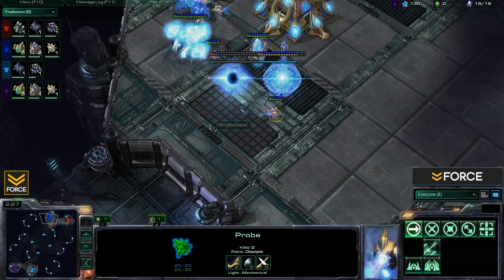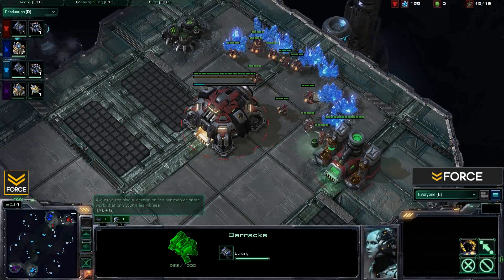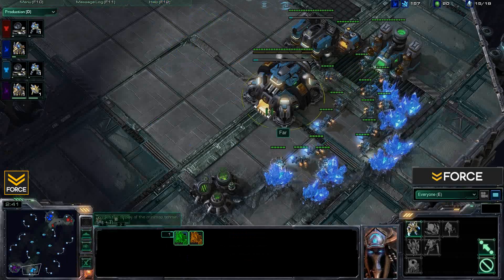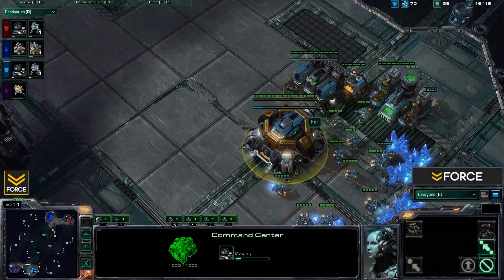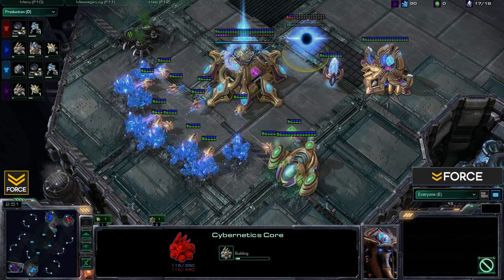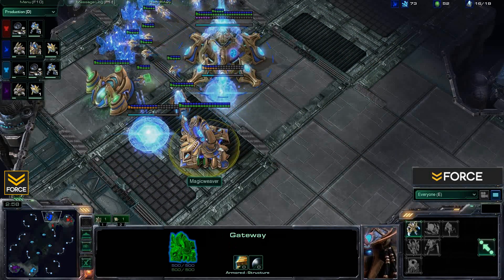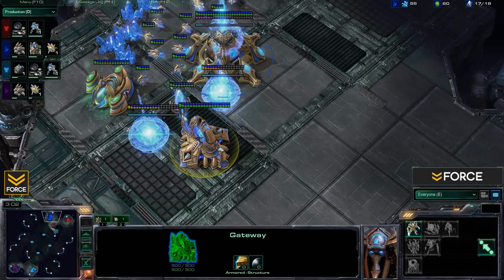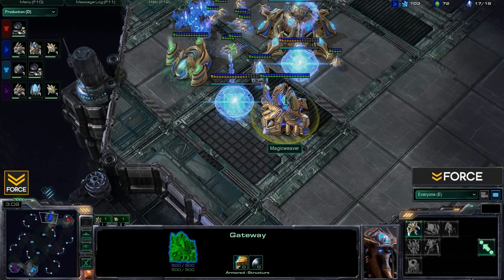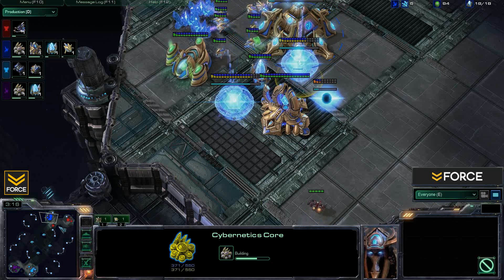Dragoon is moving out with the scout, dangerously close to delaying that gateway. We've got a two-gate coming out here for Magic Weaver, and Chuck with one barracks. We're finding that two-gate early pressure is what's coming. Far looks pretty standard as a Terran player, Dragoon also looking standard. We'll be interested to see how this two-gate plays out — maybe a zealot rush or zealot-marine.